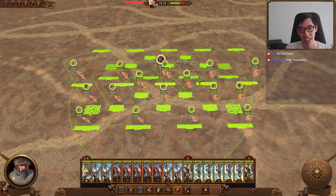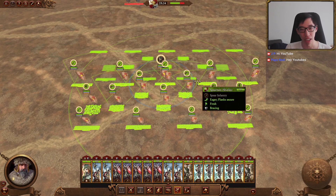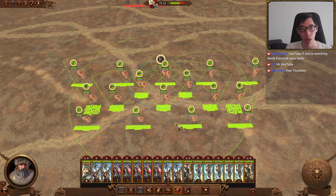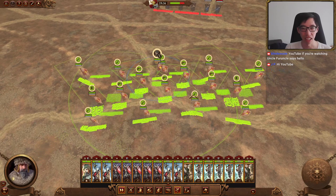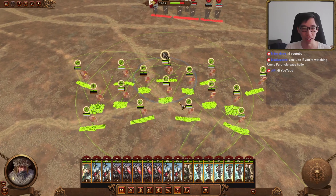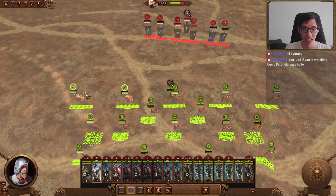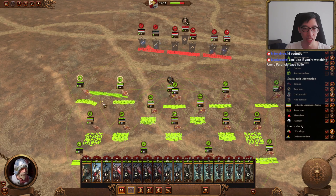Bonus tip: you can use Alt drag like normal, and then if you hit Ctrl you can move your army left and right. So if you want to fully pivot your whole army you can just do that. This is the main way I move around when I play multiplayer, because moving them individually is just a lot of micro. Also if you do this and they get close together again, you usually want them to be spaced out.